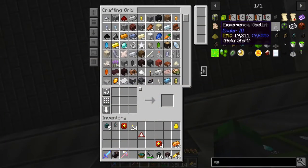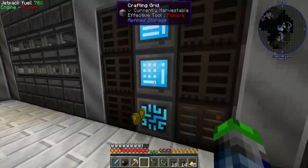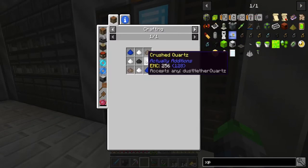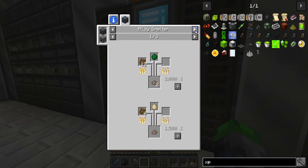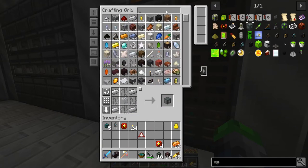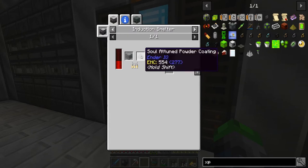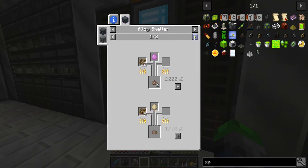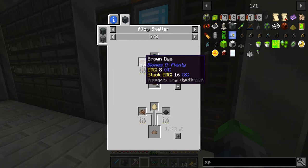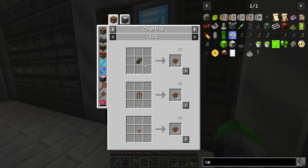I think we're going to make the Experience Obelisk — it holds experience so when I die I don't lose it. We need soul-attuned components and organic brown dye, which needs cactus. Hmm, interesting — I don't know where brown dye comes from. Looks like we need cocoa beans, or possibly tall cattail or flat mushroom. Let's go on a quest to find the items.